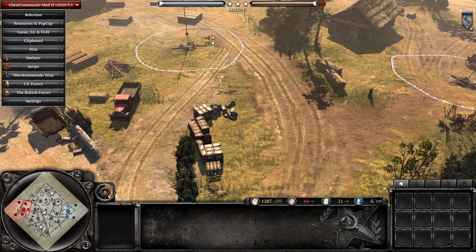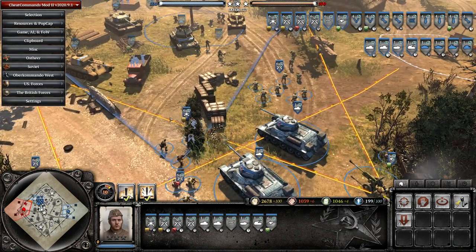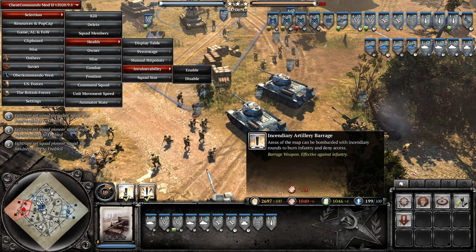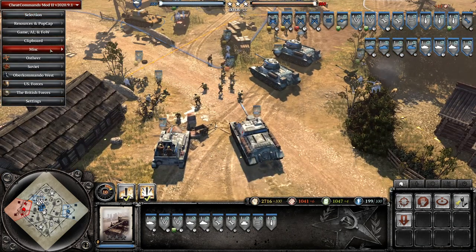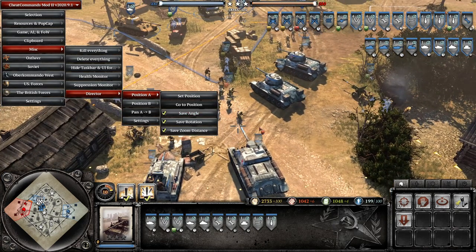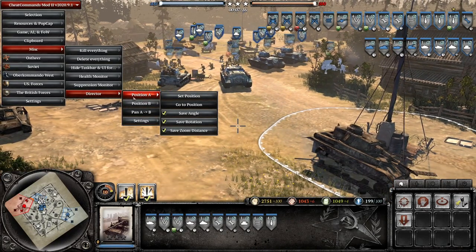The final use case I want to cover is creating cool cinematic battles for video recording. Spawn in a whole bunch of units and set up a battle. I've got allies on control group one, axis on control group two. Set them all to invulnerable for the scene. Load in commander abilities - incendiary artillery for the axis, light artillery barrage for the soviets. Then come to the Misc menu and go to Director. You can set camera positions across here.